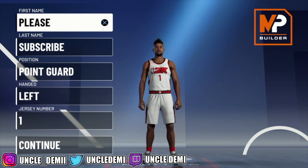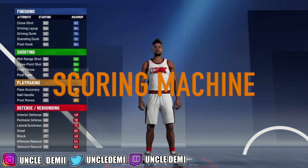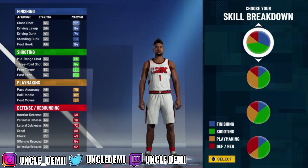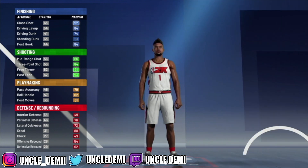The first one we're going to go over is going to be a point guard position, and it's going to be the Scoring Machine. Now this Scoring Machine build is basically meant to operate almost like a play shot, so you want to have more shooting and a little bit of finishing. This is actually going to be Hall of Fame shooting with gold finishing, but it's still going to be a slasher.